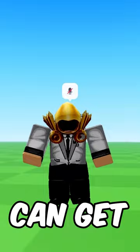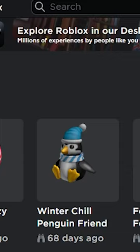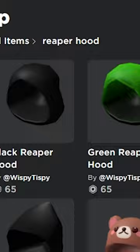But if you still want a Dominus, you should do this instead: buy the Reaper Hood item and pair it with some matching spikes. And boom, it looks like a real Dominus.